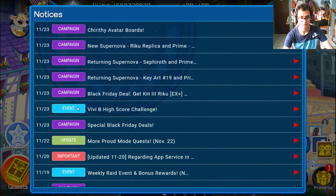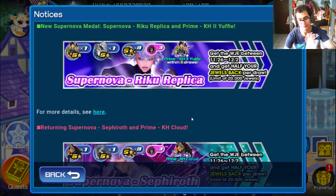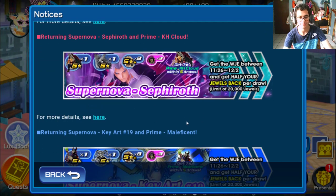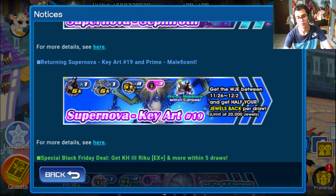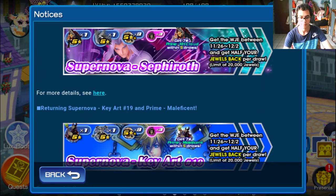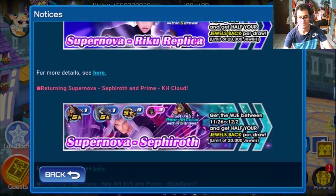Besides that, they are returning the Supernova banners. The first Supernova was Supernova Sephiroth, and I think between three or four days ago that banner ended, and then they re-added it back. The new one we have now is Supernova Riku Replica.